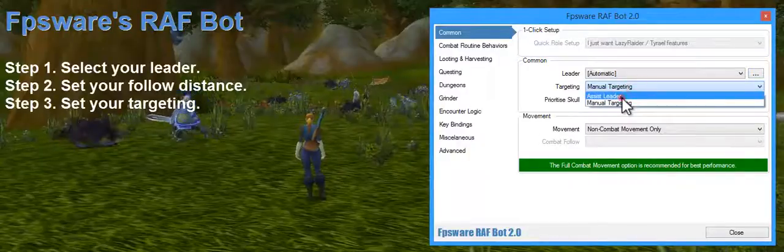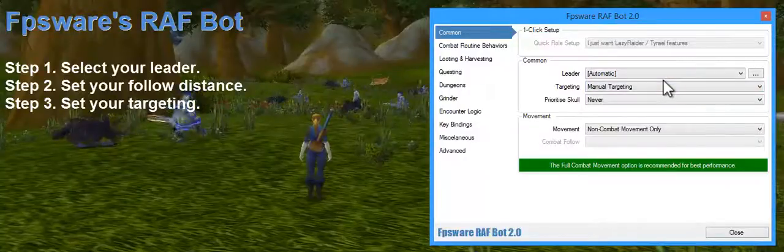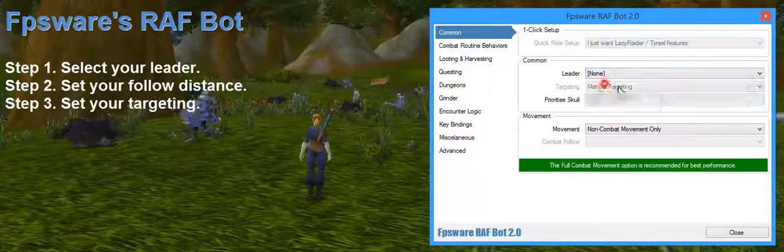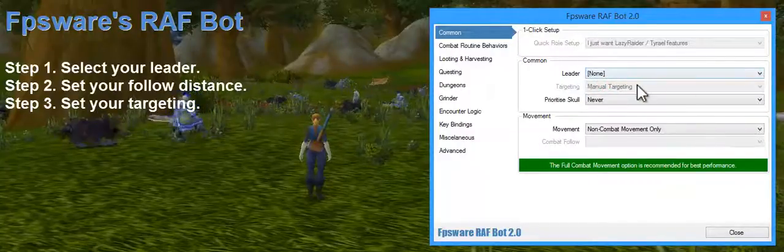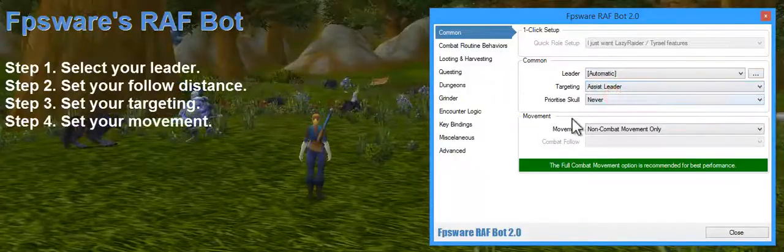Next we want to assist our leader. Manual targeting means the slave is responsible for targeting. If this was running as a leader, then manual targeting would be the preferred option. But as we're assisting our leader, that's what we need.